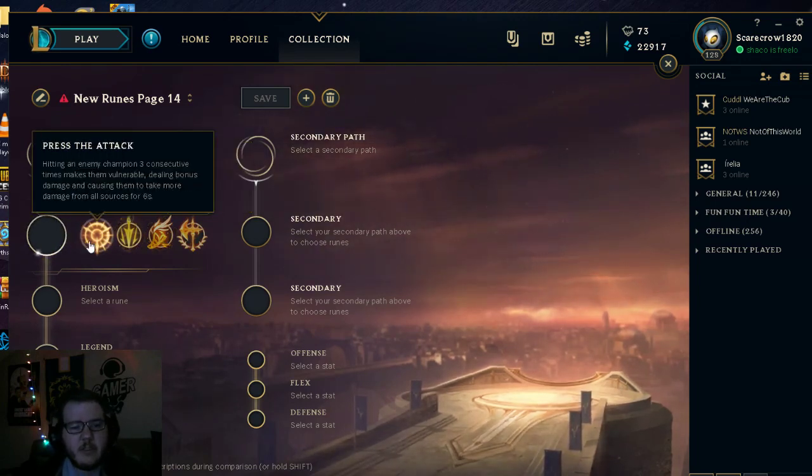Let's go over Press the Attack. It's for people who want to keep auto attacking. Some marksmen take it — Lucian is really strong with it right now, he's one of the top AD carries. What it does is hitting an enemy three consecutive times makes them vulnerable, meaning your next auto attacks do bonus damage from all sources.